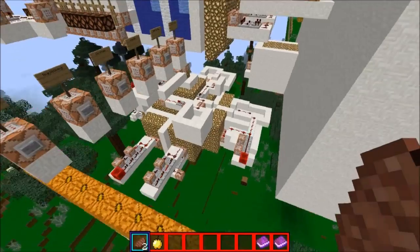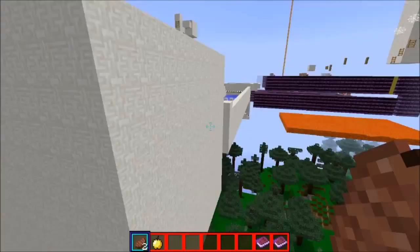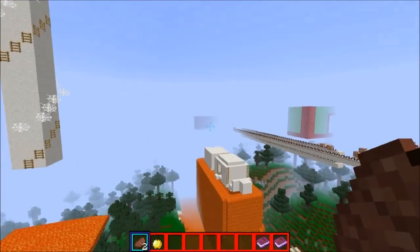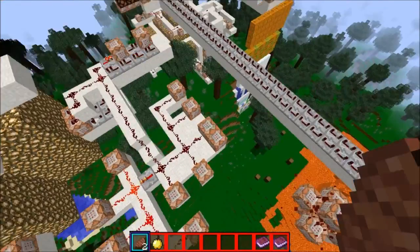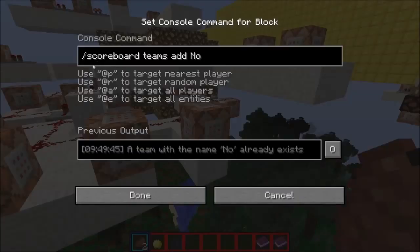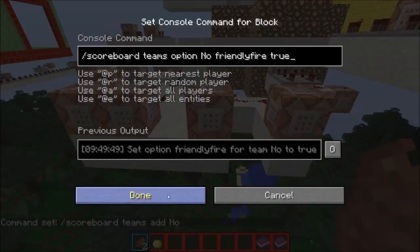Another thing I added is that you won't take damage in most areas, so you can't fight — but in areas like death run, you can fight. I'll quickly show you how I do that. It's not too big of a contraption, but it sets friendly fire to true for one team.